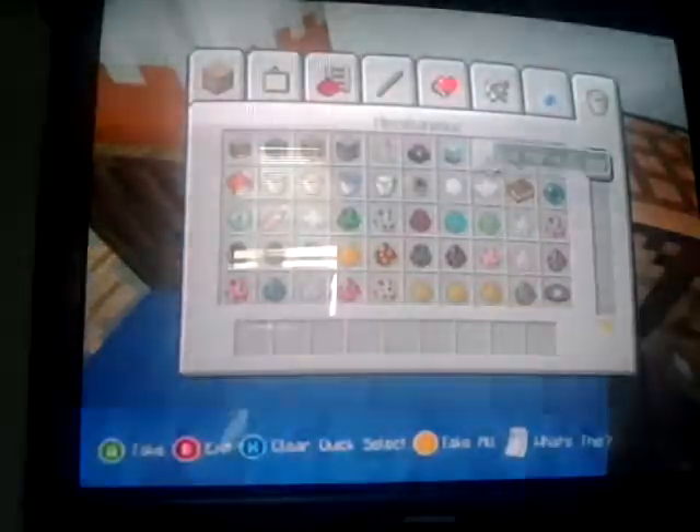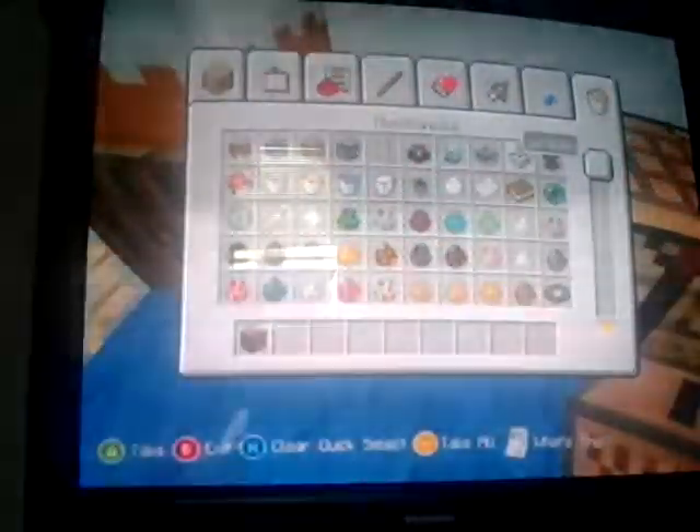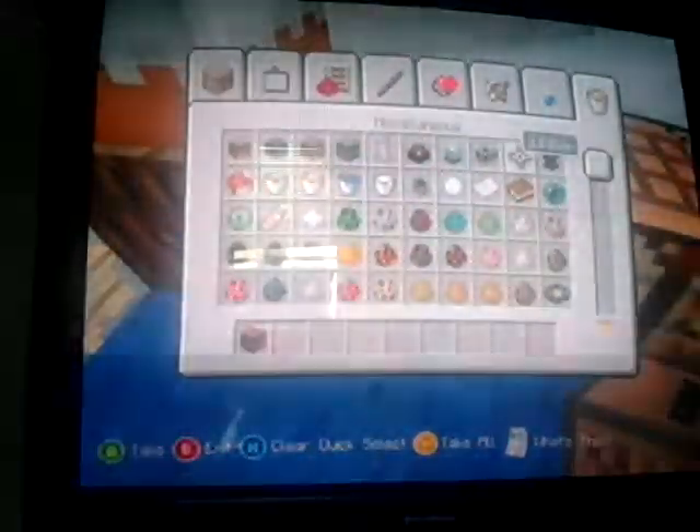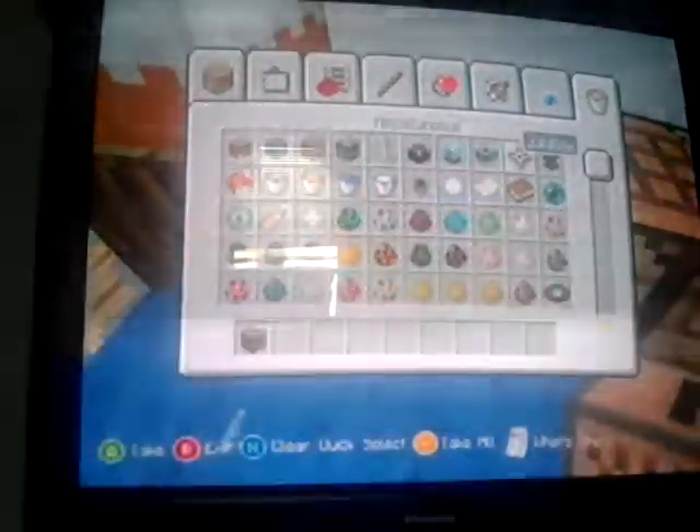Right here you guys should have a jukebox. Grab a jukebox — it's right here where the lava bucket is guys, remember that. Grab your jukebox, it will be right here. This is exactly where you'll find your jukebox. If you have the newer update, the jukebox might be in a different spot, but right now this is where you can find it. Jukebox right there — that's what you guys should have.